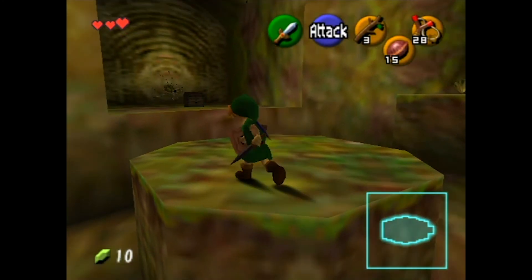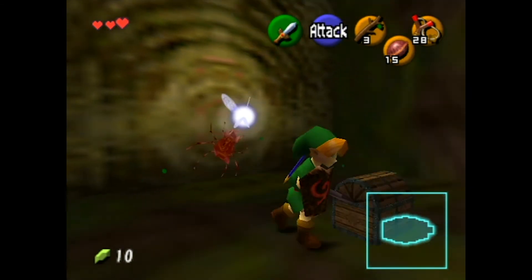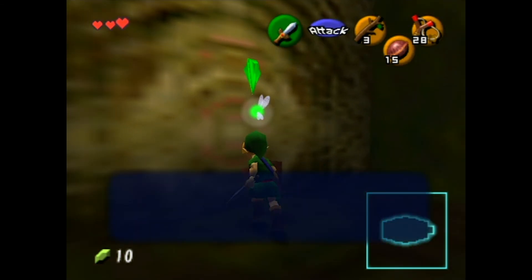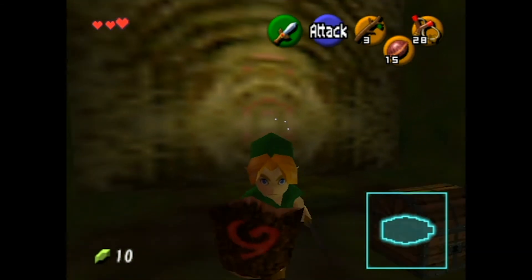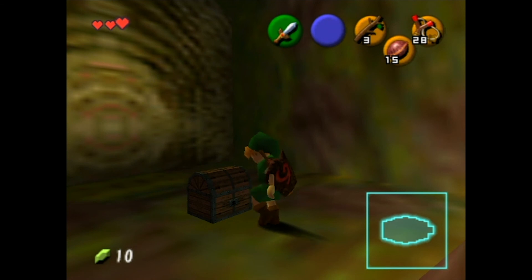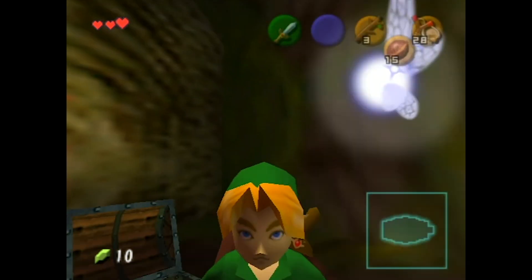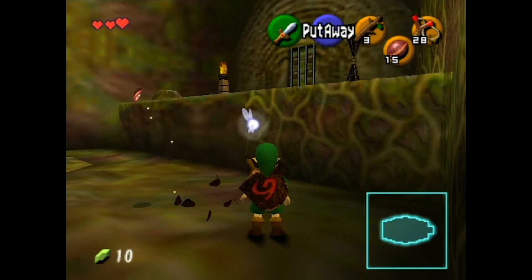As soon as we get to Hyrule Castle, there's a great point to get money there too — you can just walk up to the top of the bridge and get like 60 rupees. High school — the first Gold Skulltula of many. There are 100 Gold Skulltulas in the game, and since this is a 100% playthrough, we're getting all of them, even though it really doesn't mean much. You're actually going to get all of them. Yeah, I am.